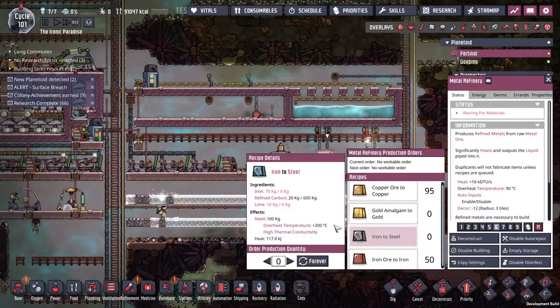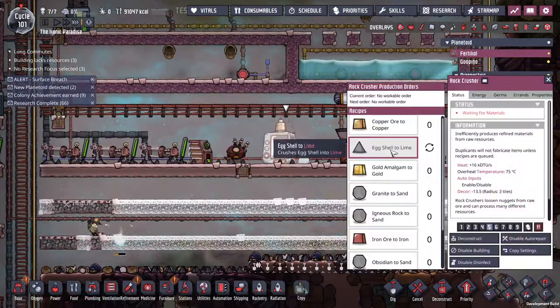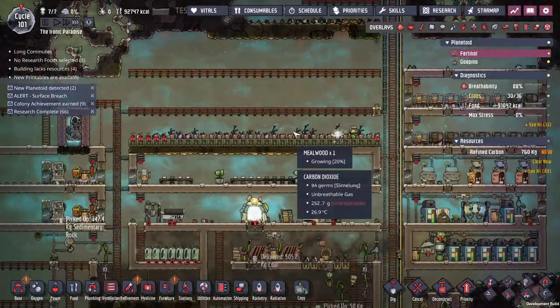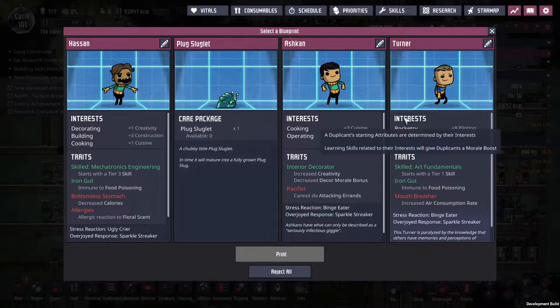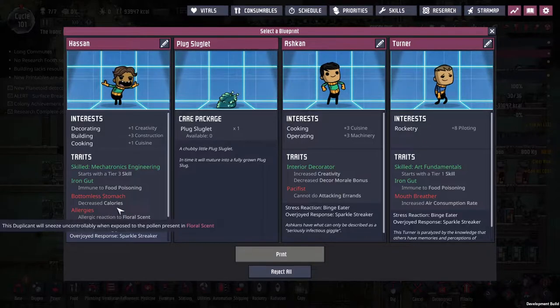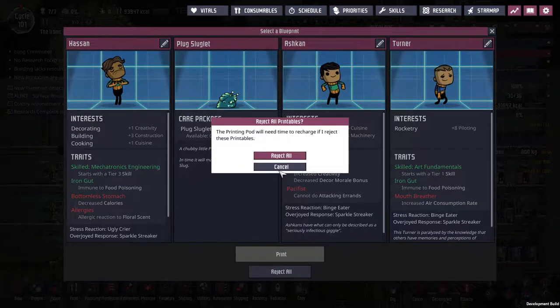We're saying iron to steel — we are missing lime and iron. The lime we should start getting with eggshells. We have metal refining. Definitely don't want a plug-lit, definitely don't want a mouth-breather — I've made that mistake before. Don't want another bottomless stomach. Cooking operating. No I don't need another dupe.